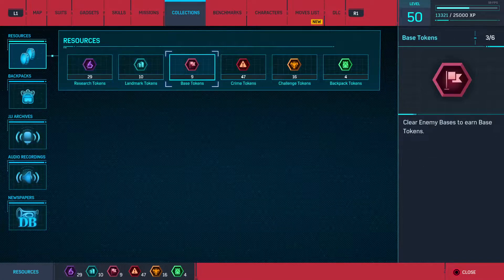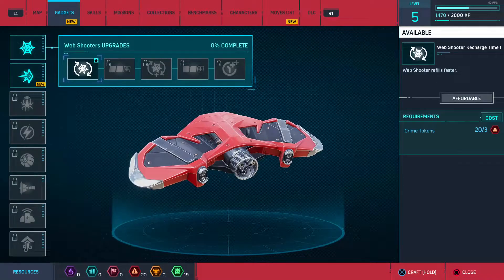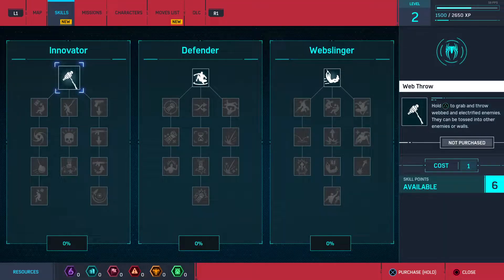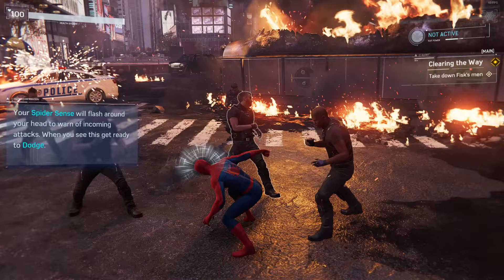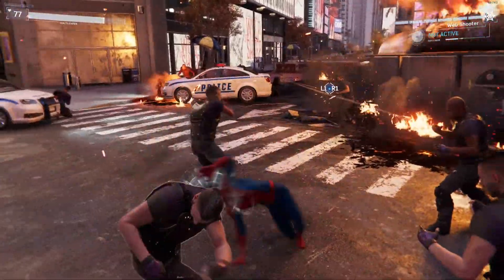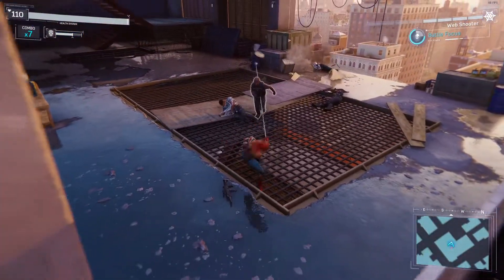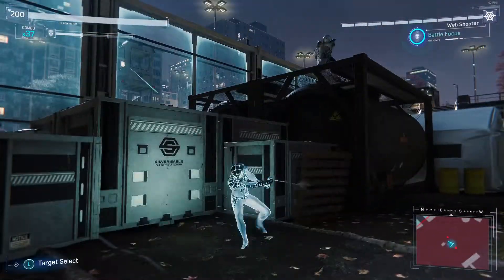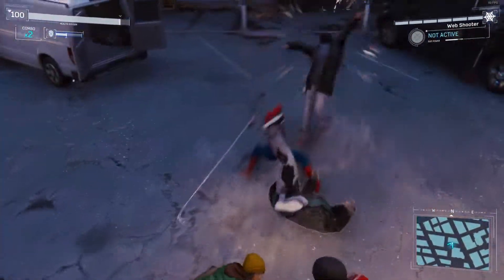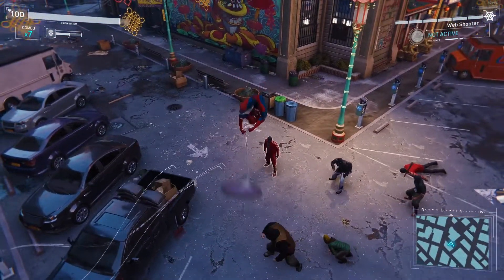The player can increase the usefulness of gadgets by spending tokens on upgrades — these will usually increase ammo, increase damage, or give the gadget a secondary effect. Spider-Man also has other useful attacking techniques. Some, like the swing kick, have to be unlocked with skill points. Most of the time a simple combo will suffice, but it's a lot of fun messing around with the other moves in his kit. The player can web up an opponent and swing them around, hitting other enemies, or pick them up and launch them far away. The player can also perform a perfect dodge by dodging at just the right time for an extra hit. Objects like pallets, barrels, mailboxes, and electrical boxes can be picked up and thrown at enemies. It's fun scouting out the environment and seeing how to take advantage of it.